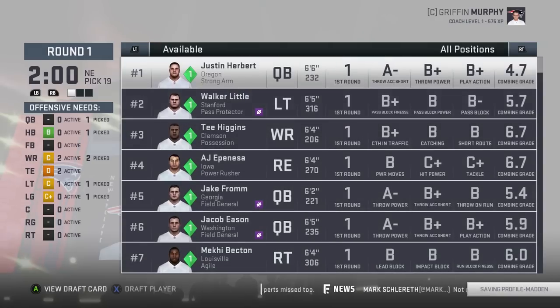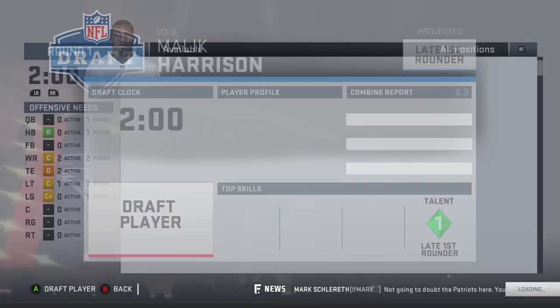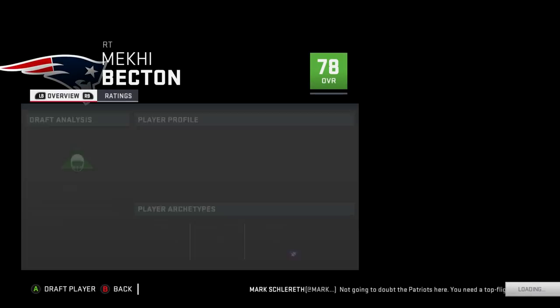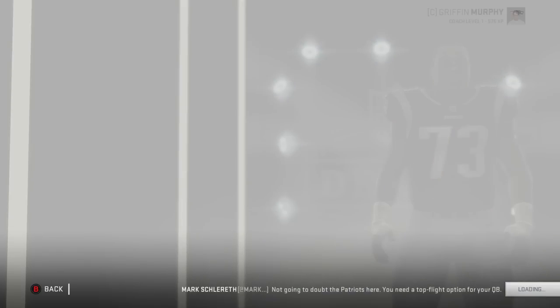I don't know if there are any more offensive linemen — okay, there's a right tackle. We should probably take Harrison — 6'8, combine looks real good. I'm gonna get Mekhi Becton — 78 overall, normal development, 21 years old, 85 strength, 78 run block, 76 pass block.